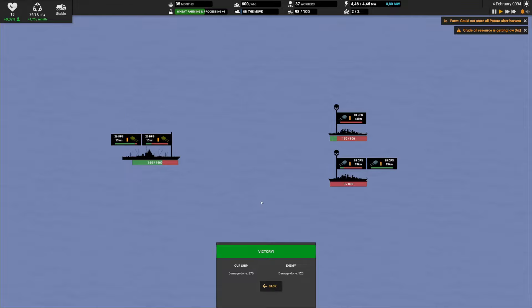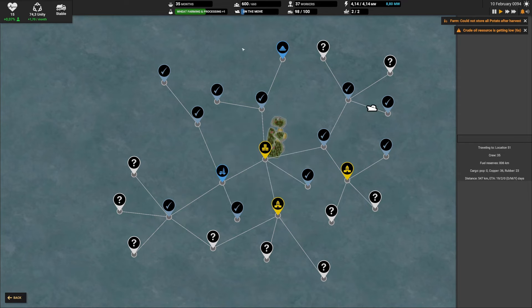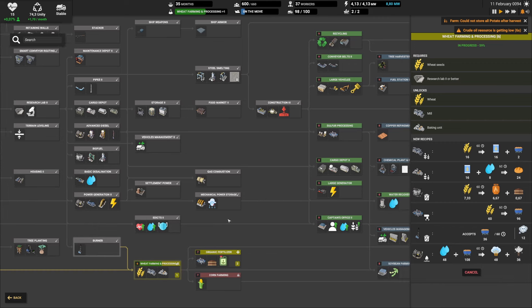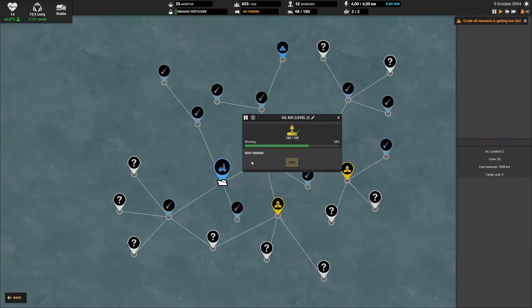One more battle — this time two ships — but as you can see we were definitely stronger. Victory! And we discovered the soybean seeds with this. It's a bit further over here; we'd need to have done some research first, but it's not that far away.